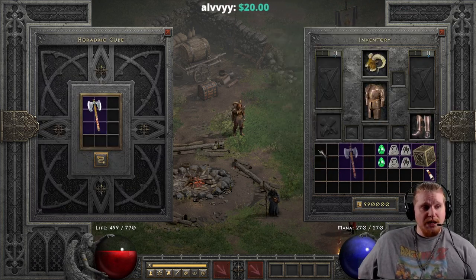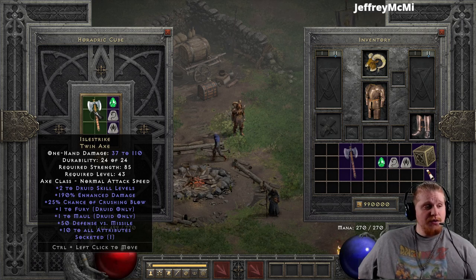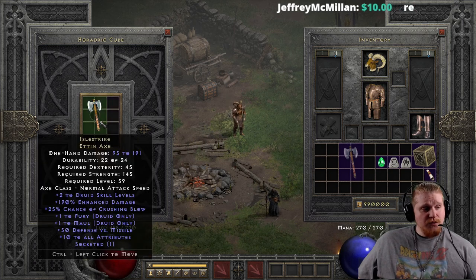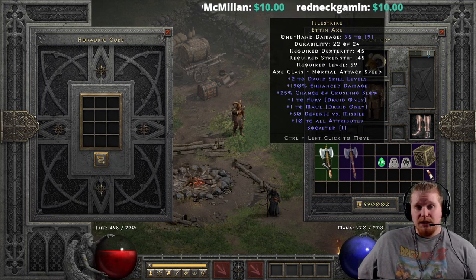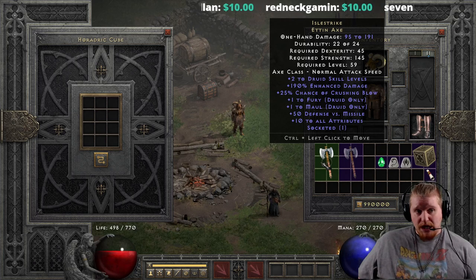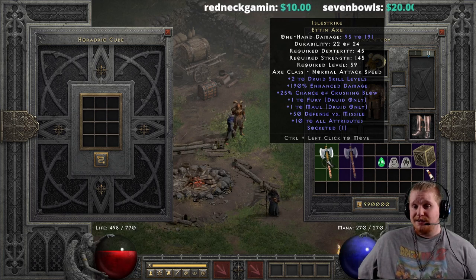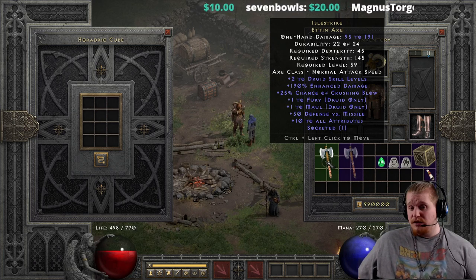Now let's take a look and see how it upgrades to get a better idea of what it looks like as an elite version. The Aill Strike Twin Axe is going to upgrade to the Ettin Axe — from 37 to 110 damage, 85 strength, level 43, to 95 to 191 damage, 45 dex, 145 strength, level 59. That's actually not a bad upgrade at all at level 59. It could actually be useful with 95 to 191 damage and could act as a stopgap weapon until you reach Hell difficulty and end up getting something better.